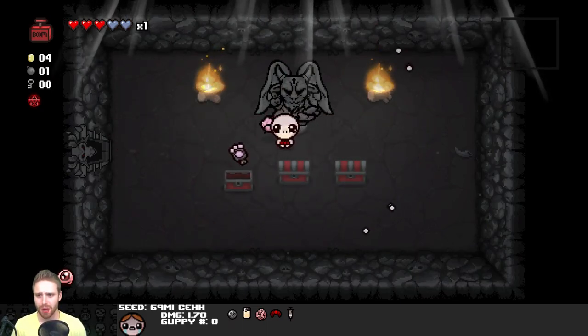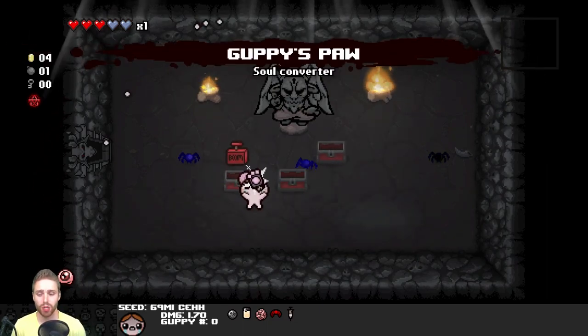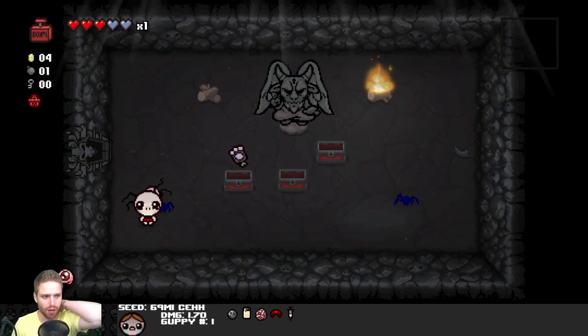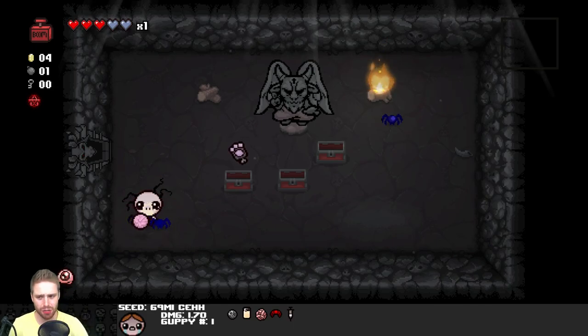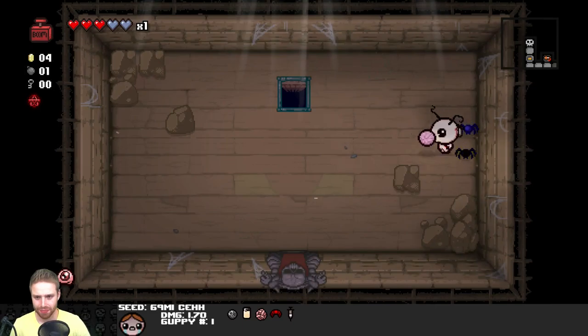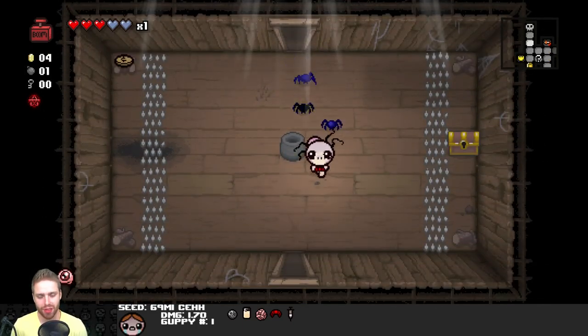And Guppy's Paw. Becoming Guppy would be really good. I think I'm going to stick with Remote Detonator - I think it's going to be a little bit better for us than the Guppy's Paw action. I could totally kill myself and then turn my one red heart into three soul hearts. But I don't think the damage bonus is going to be worth it. We look adorable, which is the only thing that really matters.